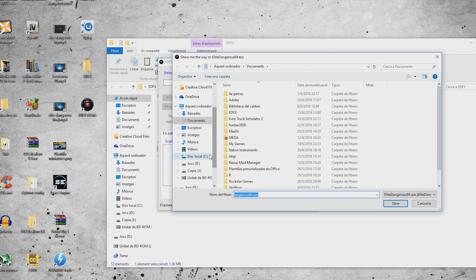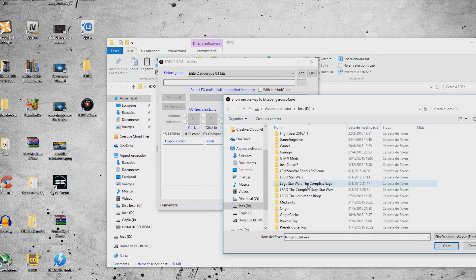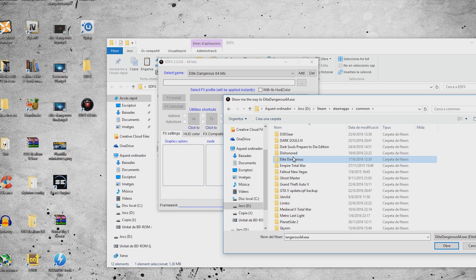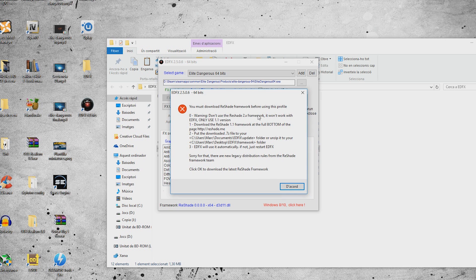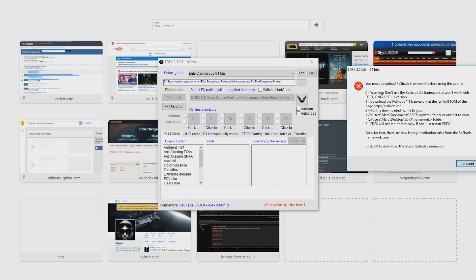The program will ask you for the EliteDangerous64.exe, which you will find in your games folder. If you have Steam, it will be in Steam Apps, Common, Elite Dangerous, Products, EliteDangerous64, EliteDangerous64.exe. We have a warning here which is quite interesting - I didn't remember this. I have to download Reshade, which is the type of SweetFX it's using. The warning says: don't use the Reshade 2 framework, it won't work with EDFX. Only use version 1.1.